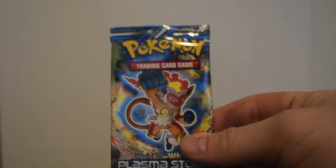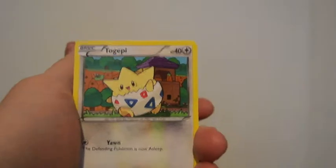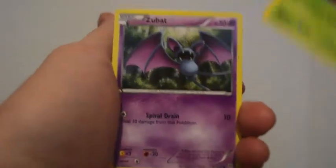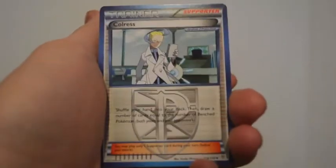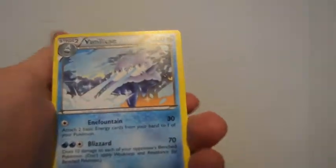Alright. Monferno pack? Or is it... Infernape, that's what it is. Doduo. Carvanha. Togepi. Cherubi. Zubat. Colress Trainer. That's cool. Lampent. Togetic. A Reverse Holo Carvanha. And a Vanilluxe.